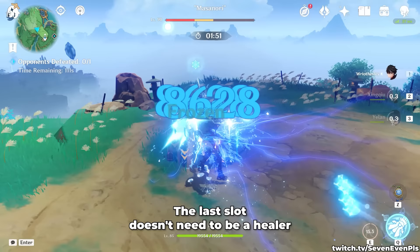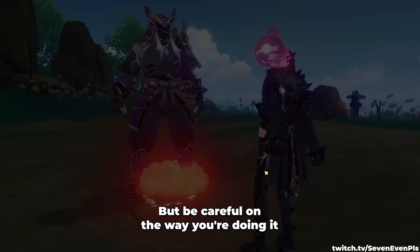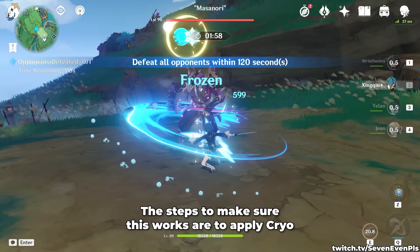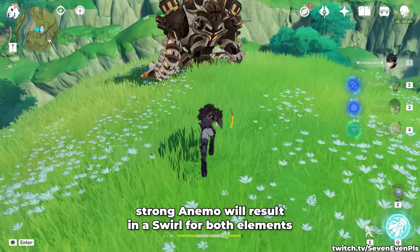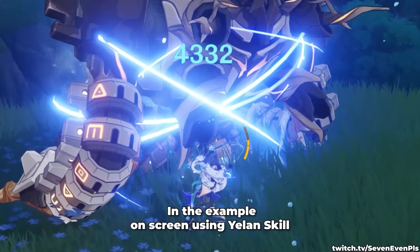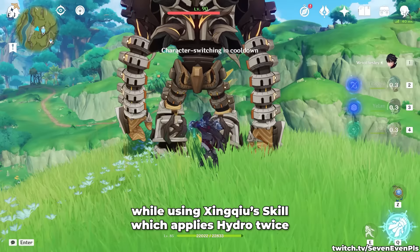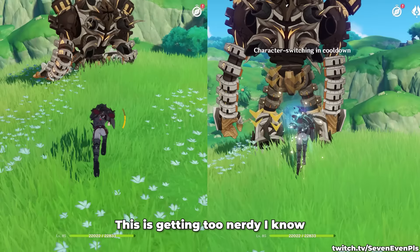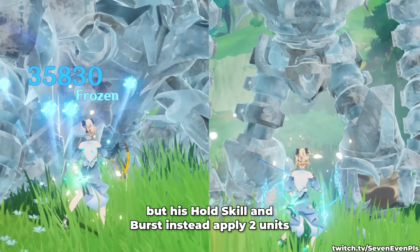A strong case can be made for Jean, who can swirl both Cryo and Hydro with one skill. It's vital here to double swirl, as it will greatly boost the entire team's damage, but be careful about how you do it. The steps to make sure this works are to apply Cryo, then apply Hydro to create a Frozen Aura, and then apply Hydro again — this ensures you have a Frozen Aura and an underlying Hydro Aura. The Frozen Aura counts as Cryo, and applying Anemo will result in a swirl for both elements. Using Yelan's skill then Jean doesn't give two swirls, while using Xingqiu's skill — which applies Hydro twice — instead works fine. Remember to apply enough Anemo: Kazuha's tap skill will not work as it only applies one unit of Anemo, but his hold skill and burst apply two units, which is enough to double swirl.